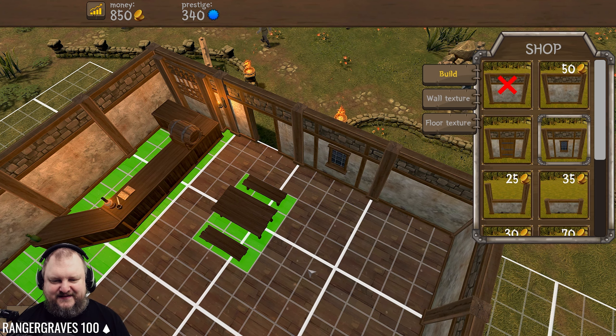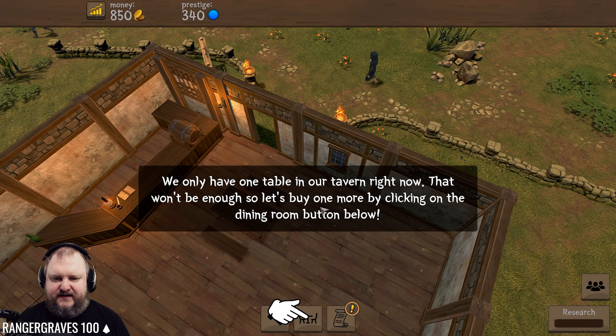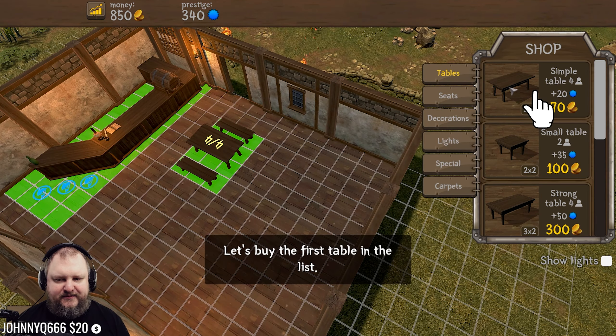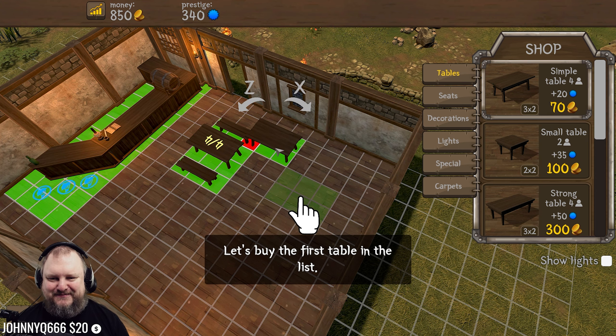Let's build some tables and benches. We only have one table in our tavern right now. That won't be enough, so let's buy one more by clicking the dining room button below. A simple table - first in the list. That seats four people apparently. Small table seats two, strong table seats four.